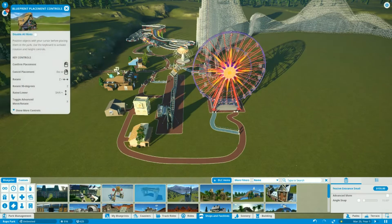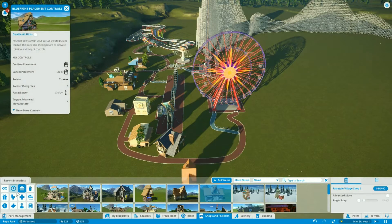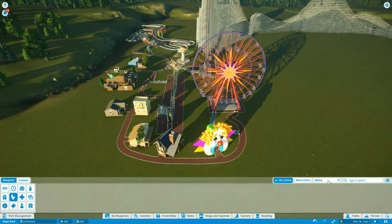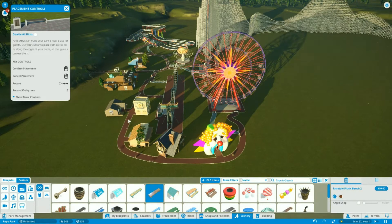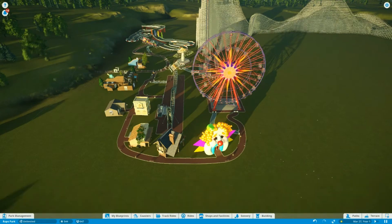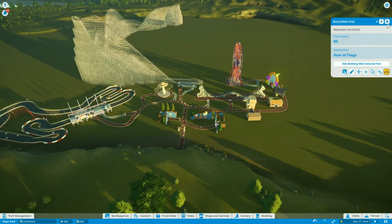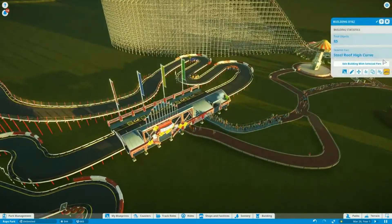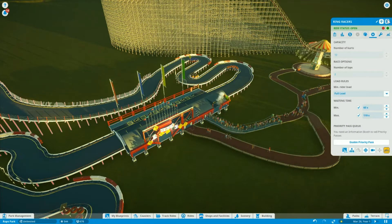Oh, I didn't put an entrance to the park! There. Let's get some more food and stuff. And we'll put in this weirdo clown bathroom that's disgusting. More garbage cans. And let's put in some more benches. This park is laid out very terribly. Is everything open though? Yeah, that's open. I want to change this from a half load to a full load. This one too.